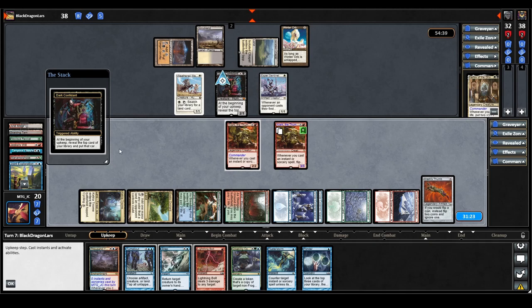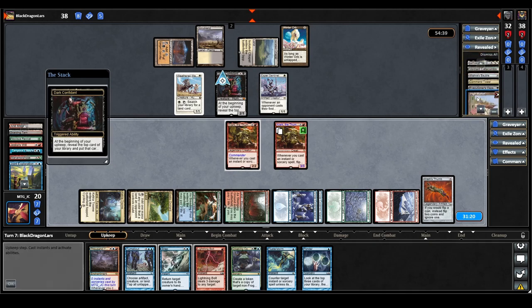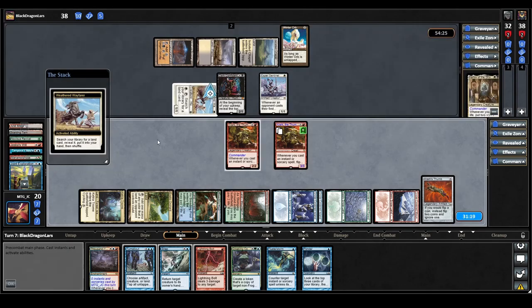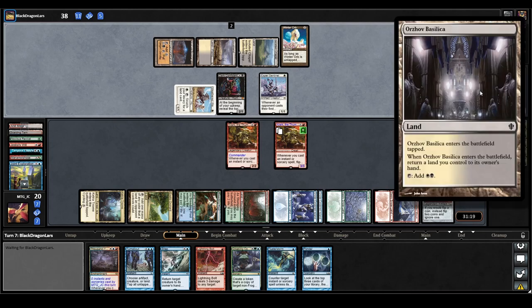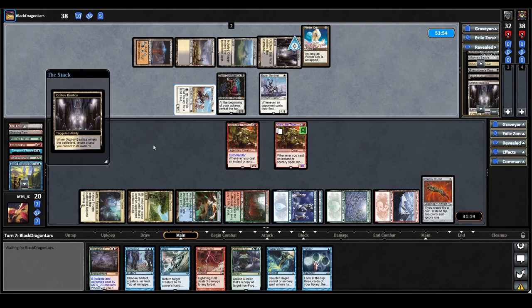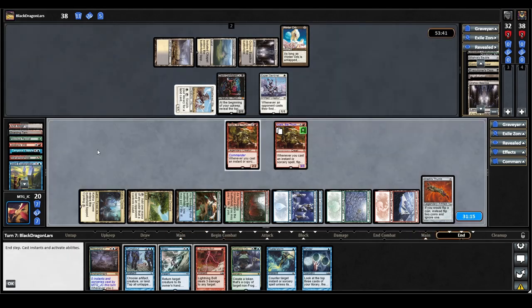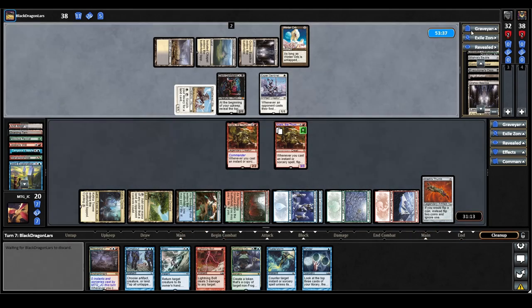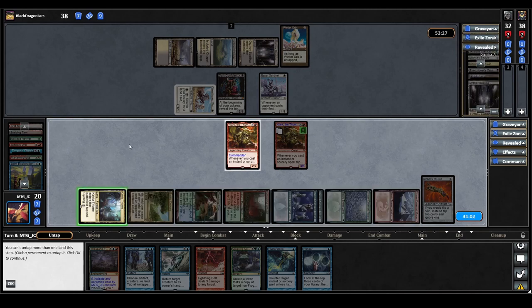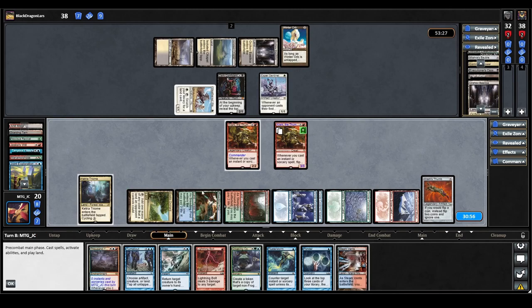Karlov untaps their Scrubland. Dark Confidant triggers — they just find a land. They activate Weathered Wayfarer and get an Orzhov Basilica, play it for turn but have to bounce a land back — they bounce their Volrath Stronghold. They have to discard down with 11 cards in hand, mostly discarding lands including their Leonin Relic-Warder. We untap our Ketria Triome during our upkeep and finally draw our land — great to see. We play it straight away, paying two life.